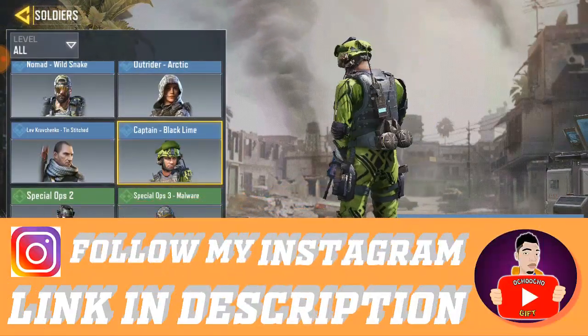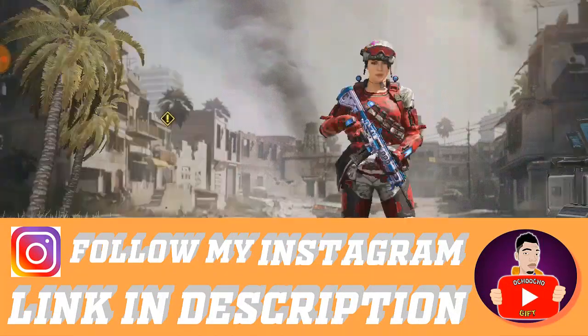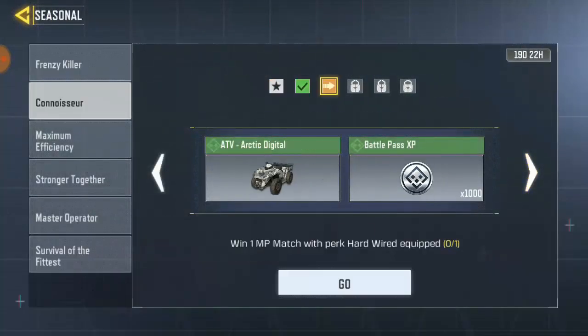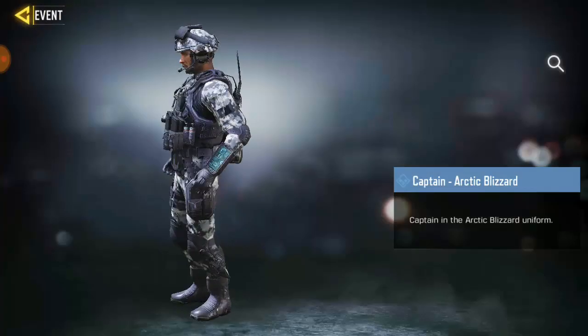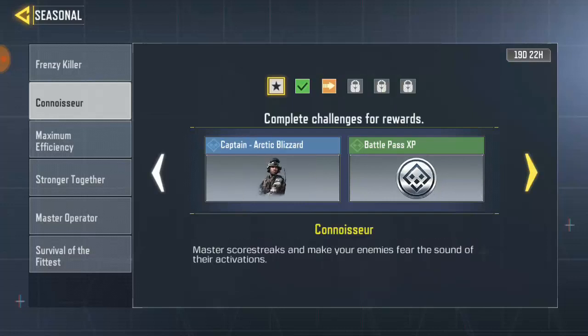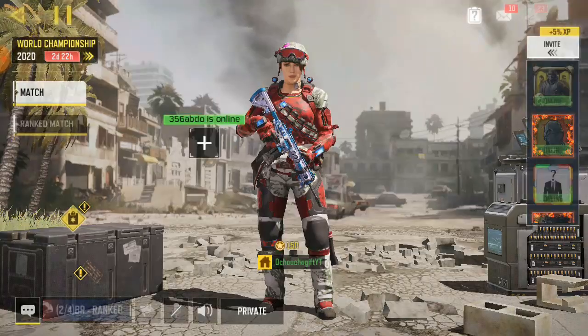You know, it looks exactly like this guy — just the color is different. This is Captain Black Lamb, and then it's Captain Etik. Alright guys, so in this video I'm gonna show you how to unlock him very fast and kind of easy. Right now I will complete this task in just 5 minutes — just a match. Guys, you are asked to kill 10 enemies with Skull Strikers in MP matches.